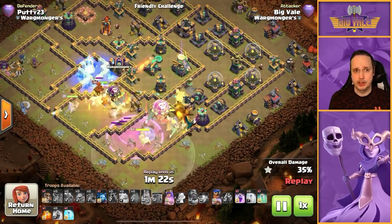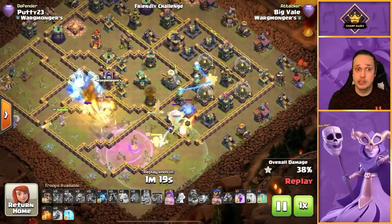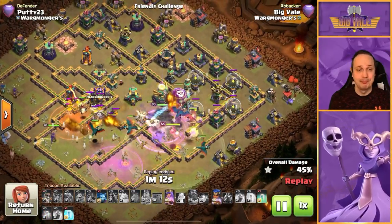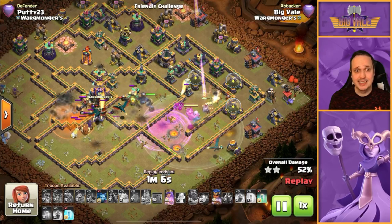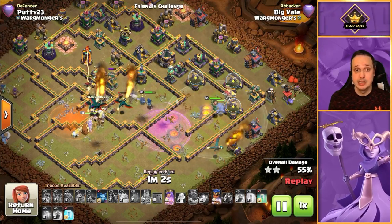The king and queen's job is ultimately just to move in with the hydra and try to get a little bit more value as we push through. The hydra is working through — the town hall compartment is gone so we don't have to worry about that — now moving into the eagle compartment where admittedly there's a lot of danger. We only used four invis and a rage, so that's six housing space of spells.